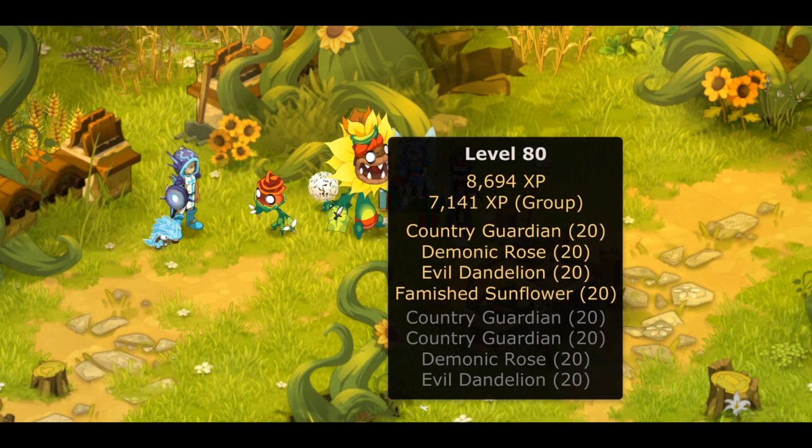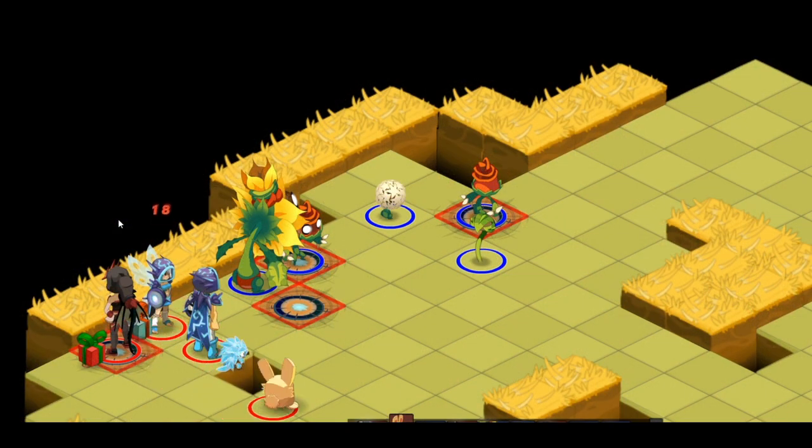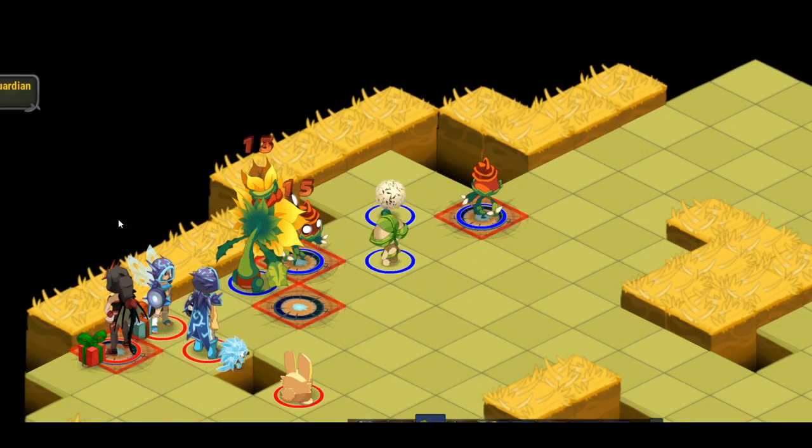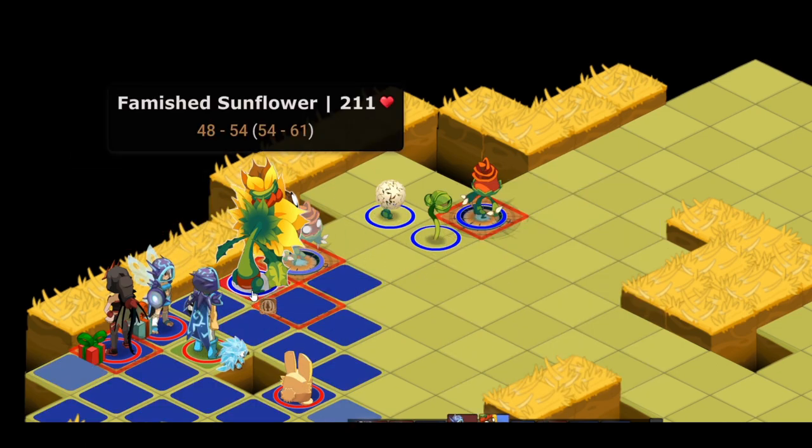Once you get to the last room you'll see the boss, which is a sunflower who may seem familiar - just think about Mario for a second. Just like the first dungeon, this boss also has the achievement to kill the boss first, so that's what we do. Try to be close to the boss as it will move rather slowly, or just range kill it.